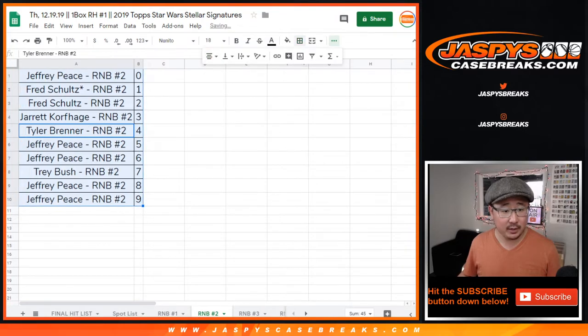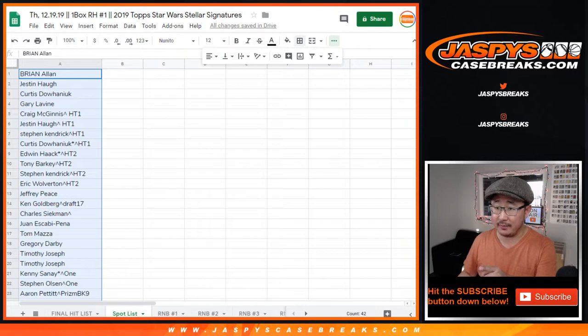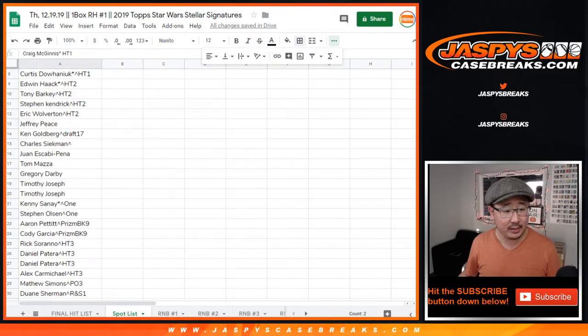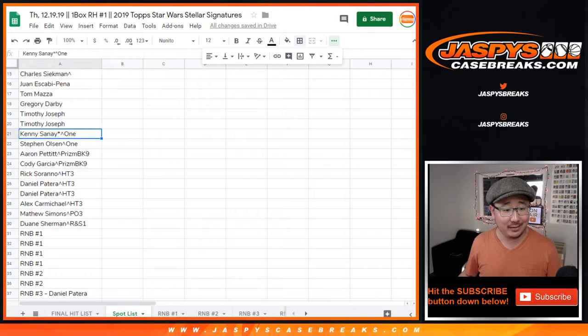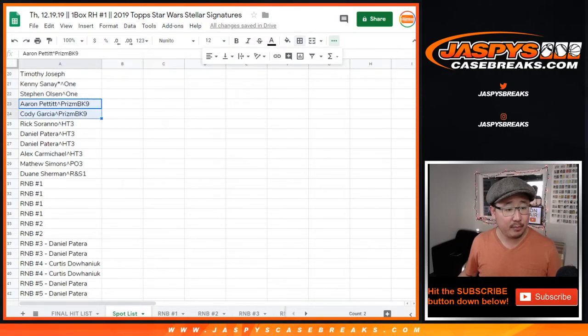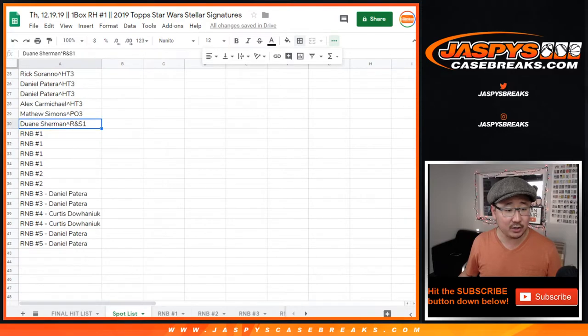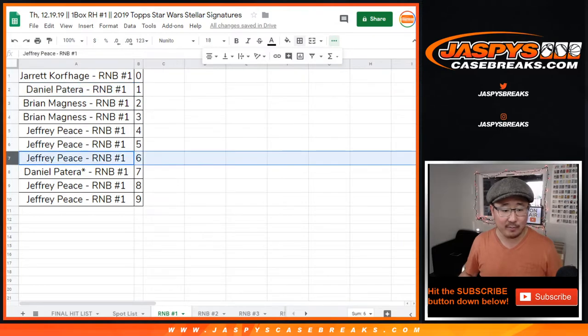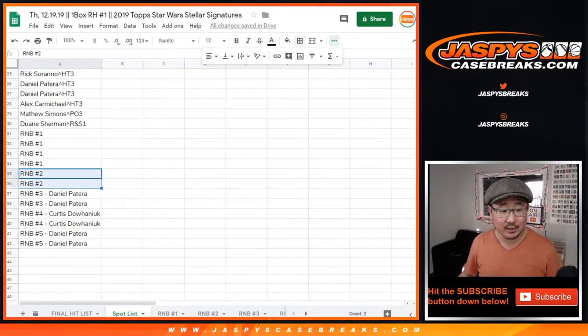Thank you to everyone here. As you saw in the item description, the spot list shows that if you see a little rooftop next to your name, you won that in a team random and the corresponding break is next to it. HT is the high-tech Star Wars draft. There was Panini one football, prison basketball, high-tech playoff football, rookies and stars. Random number block one gets randomized four hits; if it's a one-of-one, we'll go in and find who it belongs to. Number block two has just two spots. Since Daniel and Curtis bought out all the spots, those hits go directly to them.